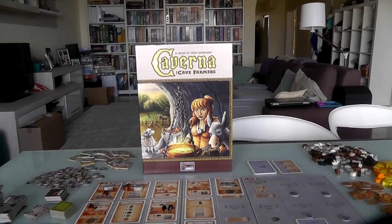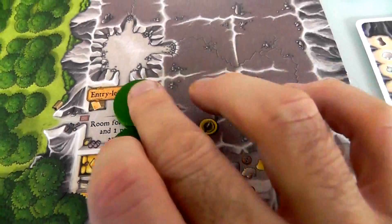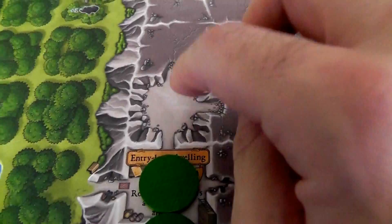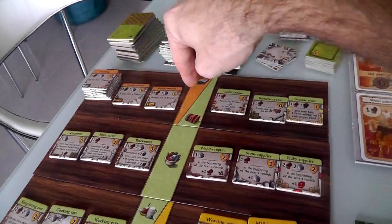Enough of the caveats — let's get going. This is a worker placement game, just like Agricola. At the beginning of the game, I've got two workers, Maw and Paw Dwarf, living here in their little cave, in their entry-level dwelling, where I've got room for two dwarves and a pair of animals. I've got one empty chamber, which is a space that I could build another room — like a blacksmith or a breakfast room — and they'd give me different abilities.